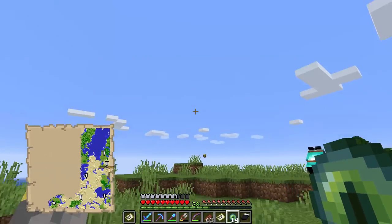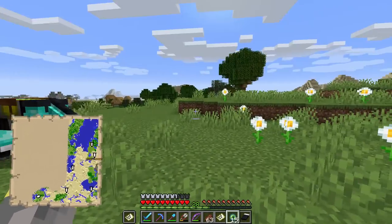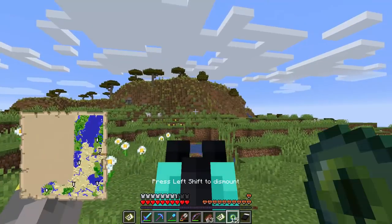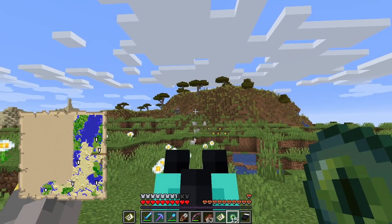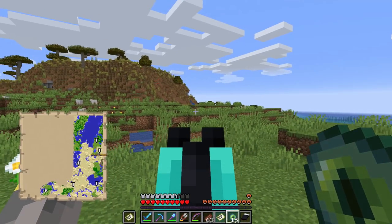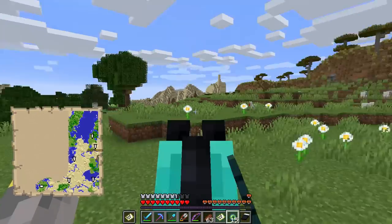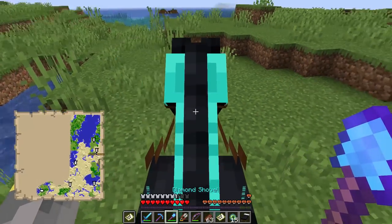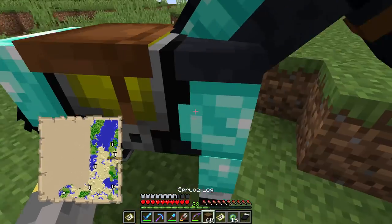Throw it again and it's going right at the ground - which means we found it! The stronghold should be located right under here. This is so close, pretty much a straight line. You know you've found the stronghold when the Eye of Ender basically just flies right at the ground, or goes back and forth - we're basically right above the thing.